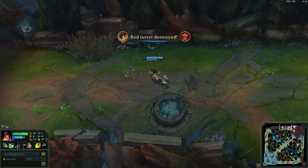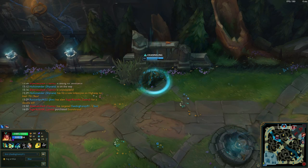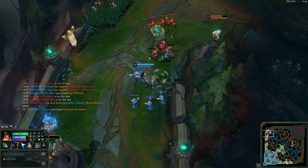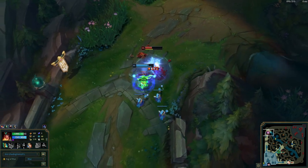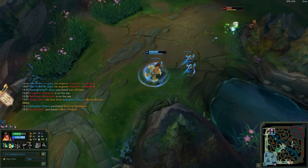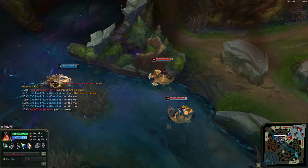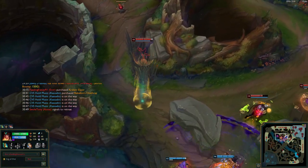Playstyle. Sivir needs to be aggressive, but not to the level where she puts herself in a lot of danger. She can use her Q from pretty far, and she can even hurt champions by using her W on minions and letting it bounce to the champion — not much, but it does some damage. So Sivir definitely needs to be aggressive, but just not to the point where she's going to put herself in danger. Remember, she also has her E, which allows her to avoid one of the enemy's abilities.